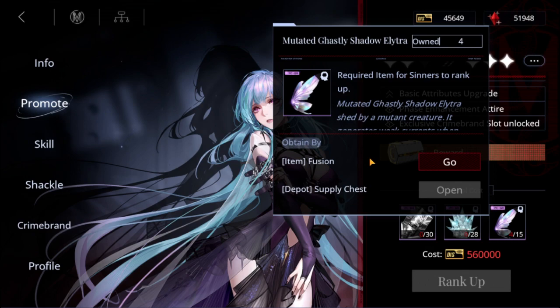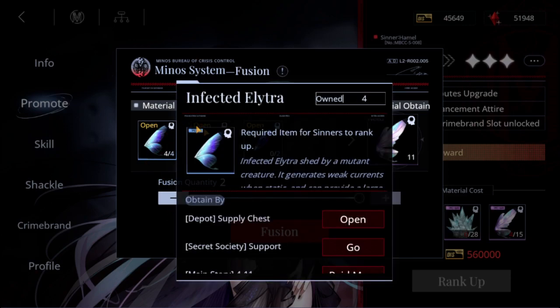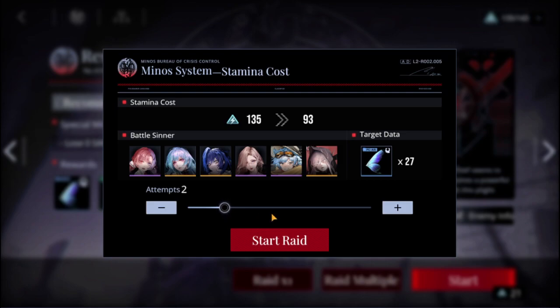You can't grind for the purple directly — you can only get it by fusing the materials below it. That means you should just farm the highest tier available, which is blue. Don't waste time farming grays. Go to the highest stage available, raid it until you get blues. The guaranteed drops seem to be green, and then you may also get a blue — I'm assuming the blue drop rate goes up at higher stages.